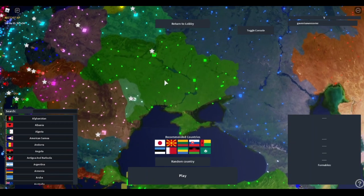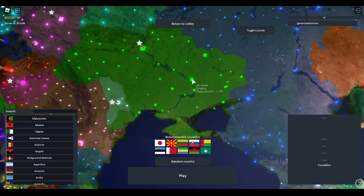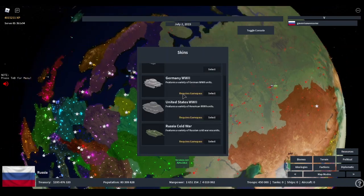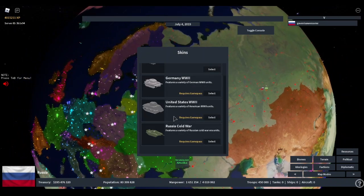There are also square cities to represent countries with over a certain population. Next we have the Russian Cold War skin. You can buy it with a game pass, but you can also get it for free by forming the Soviet Union in a public server.